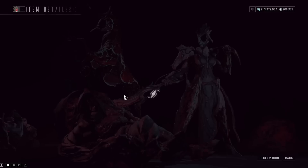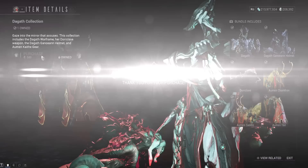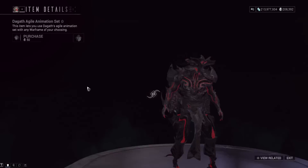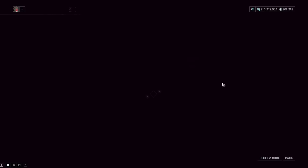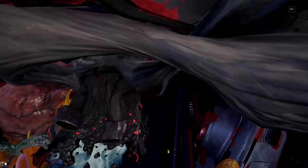The Dagath bundle is 580 plat. It's going to come with the Dagath frame, her alternate helmet, her special weapon, and some Kaithe cosmetics. You do save a good chunk of plat if you buy this bundle — probably about 200 plat at the end of the day. As for Dagath's animations, she's got a nice creepy Agile animation and a Noble animation.